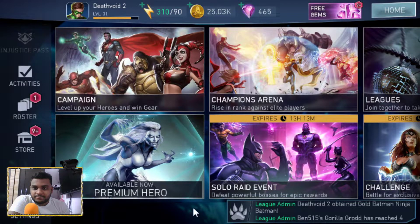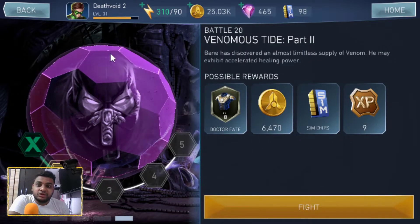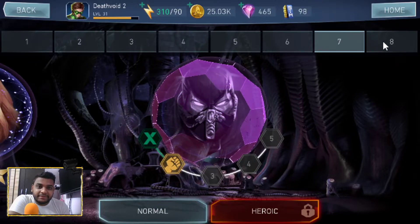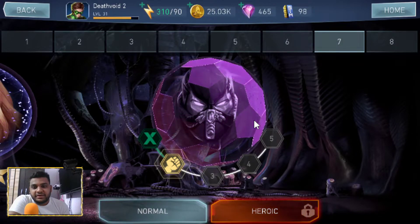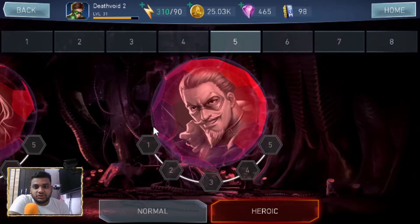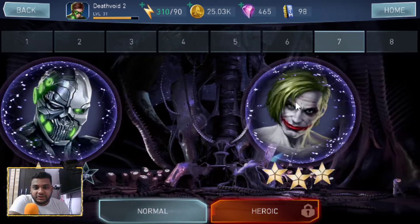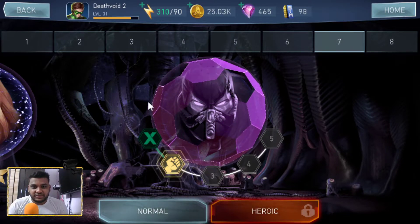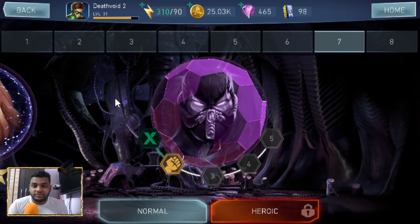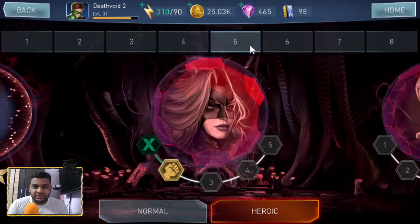Now let's go to campaign mode. I'm almost done with Chapter Seven and I have a lot of energy. If I sit and play I might complete Chapter Eight as well, but I don't want to rush. I also need to play Heroic mode, which consumes a lot of energy, so I'm going to do both simultaneously. The plan was to finish all of Chapter Eight in normal mode, but I'll progress them together.